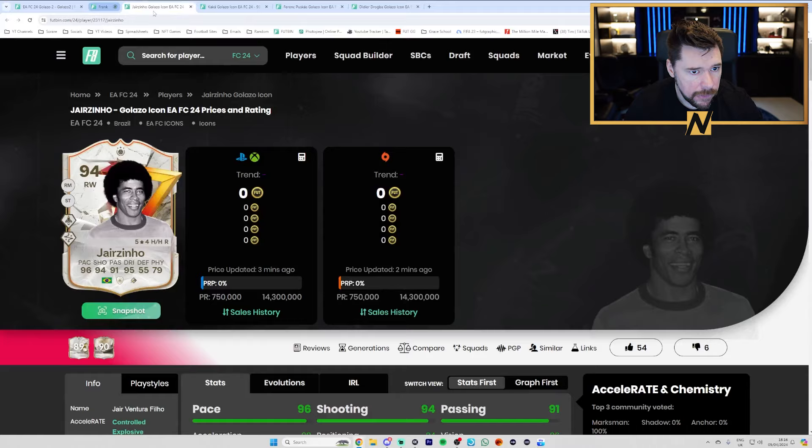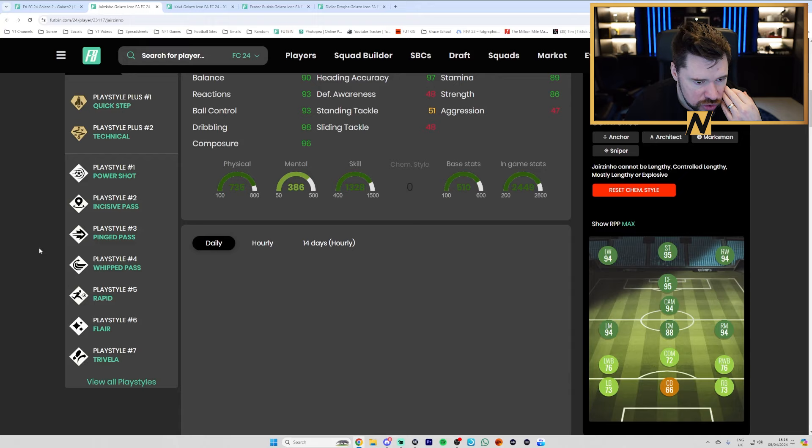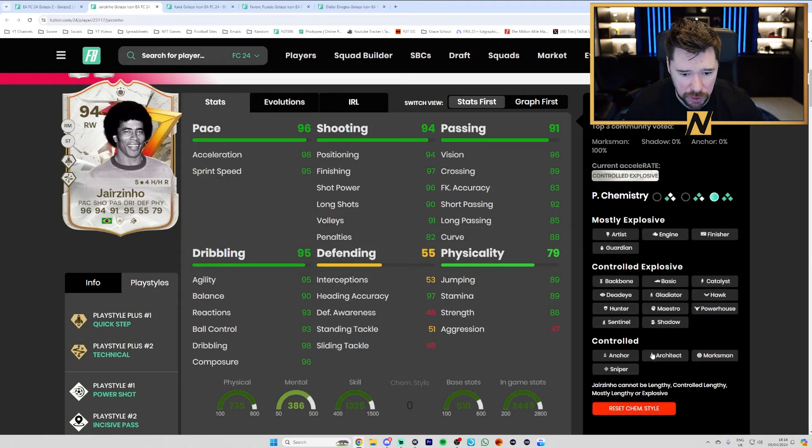We've got Jazinho compared to his 90 — huge upgrade, fours and fives everywhere. Five star, four star with quick step and technical plus, power shot, incisive, pinged, whip, rapid, flare and traveller. The fact he's got quick step plus and rapid is crazy — crazy dribbling, crazy pace, crazy shooting, good physicals outside of aggression, decent passing. Give this man an engine — that is going to be a mental card.